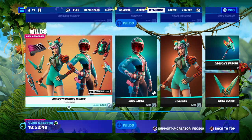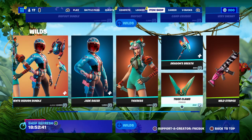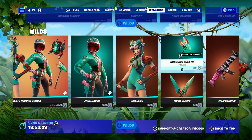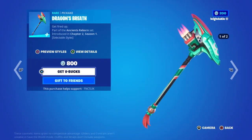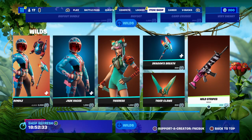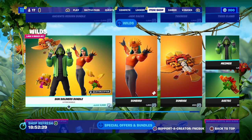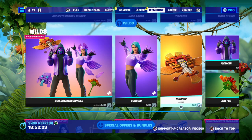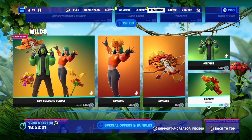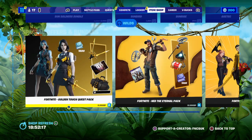H&B Bomb Bundle, 1,200 V-Bucks. Racer, Triggers — 1,200. 800 for the Harvest Tools and the Dragon Breath, 800. And you've got the Wilds Wrap for 300 V-Bucks. This one's back for 2,400. Sun Soldiers — Sun Bird is 1,200, Gliders for 800, Harvest Tools for 800, and Smear is 1,200. And they all have accessible styles.